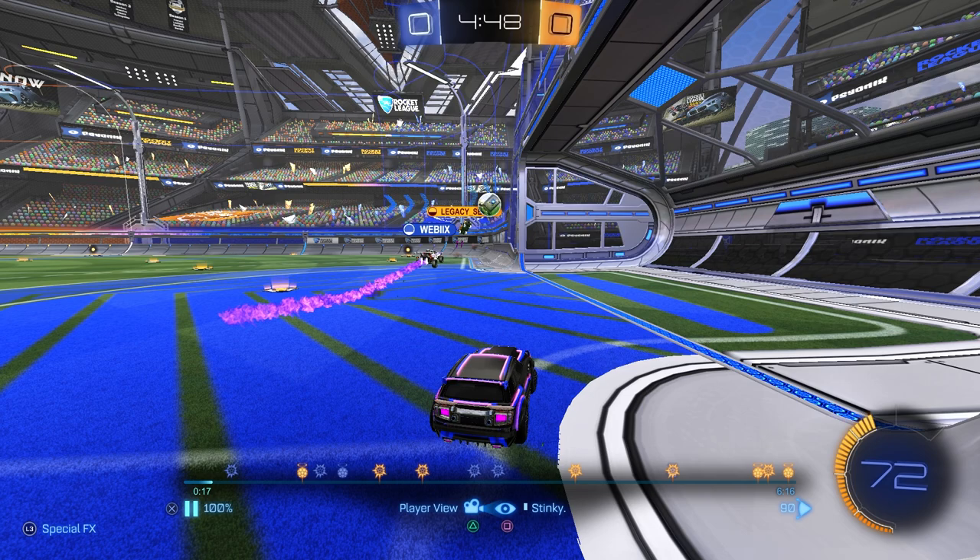Dissecting that further: what section are we covering? The opponents are pushing us so we're defending our net, covering from right in front of us to roughly the top of the goal box. We can block the pass and block the shot. The second question is what play can I make?